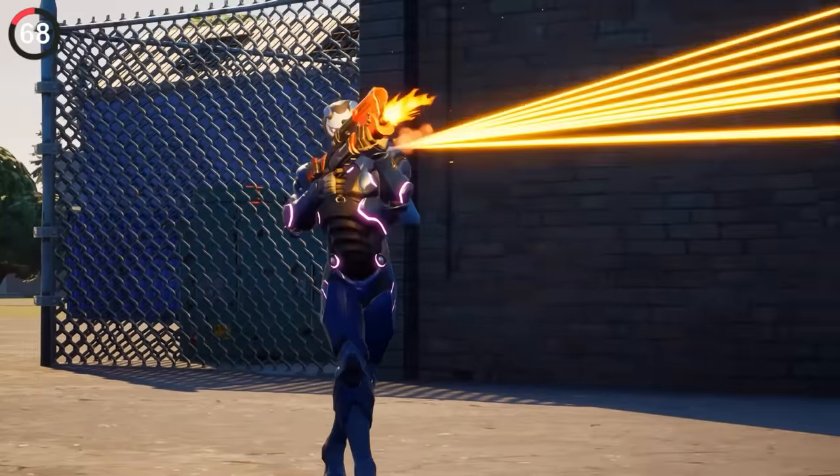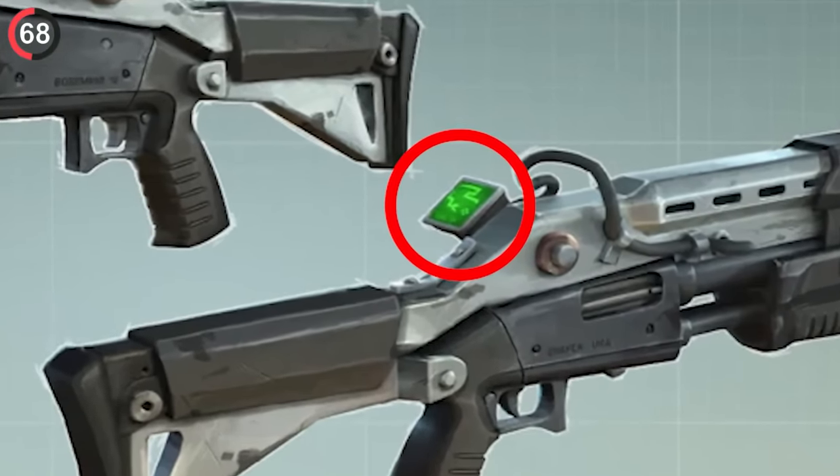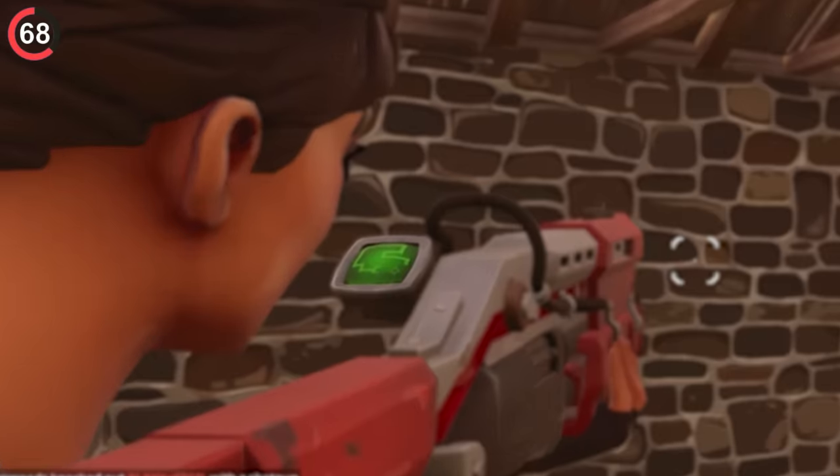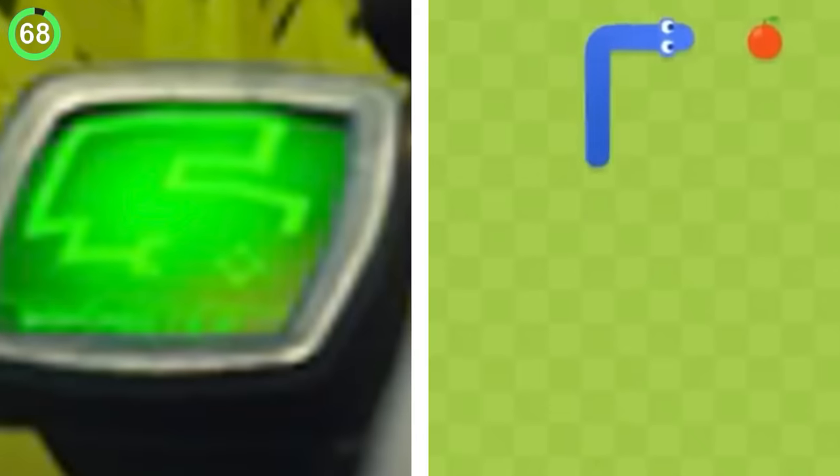You'll know about the OG Tac Shotgun, but you might not remember its hidden secret. This gun had a screen on the side that you couldn't view while in third person. It wasn't until people saw the concept art or went into replay mode that they realized it had a game of Snake on the side.